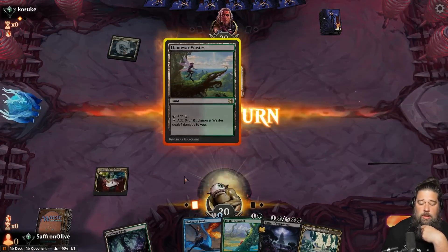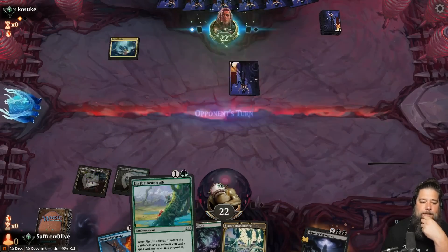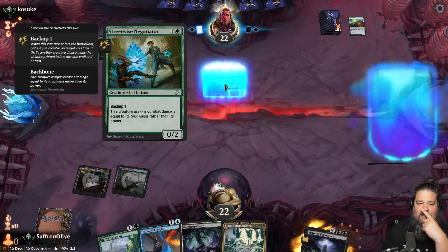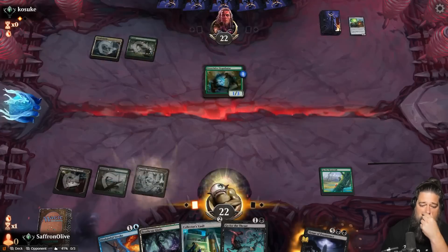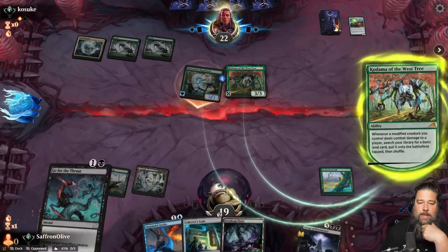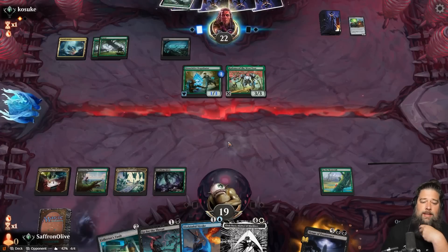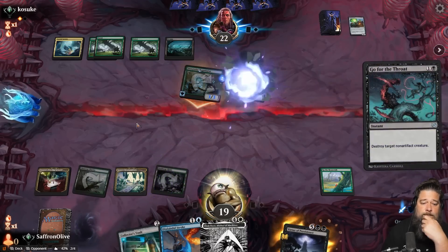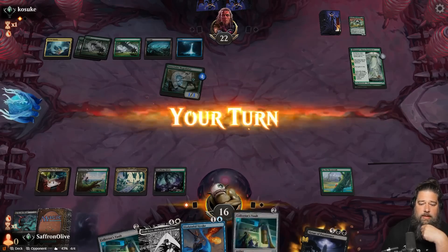Disdainful Stroke means we can stop a Nissa. Opponent is all about this butt-fighting thing. We play Up the Beanstalk and draw a card. Opponent plays Kadena and ramps. We need to pass, kill the Kadena, and leave up Disdainful Stroke for something like Nissa. Opponent attacks, we get rid of the Kadena, opponent hits us to 16. We'd love to counter Azusa's Many Journeys. We play Collector's Vault and miss a land drop — down to 13.